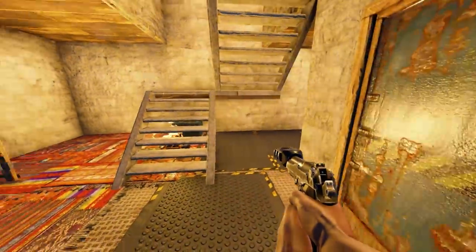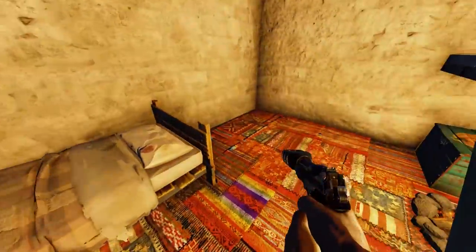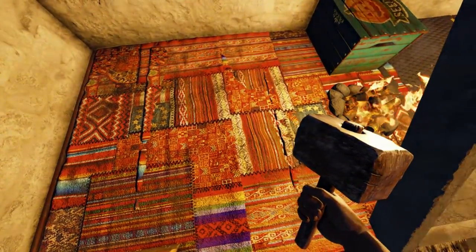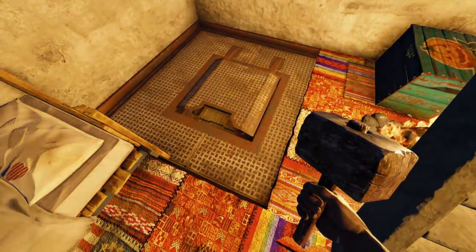Coming in here, you'll see that this base is completely regular looking — you have your standard airlock, and once you come inside you have a nice looking first floor with rugs, a campfire, some boxes, and a bed. But in this corner, if you're the owner of the base and have access to the cupboard, you can actually pick up these rugs using a building hammer, and your basement will be exposed.